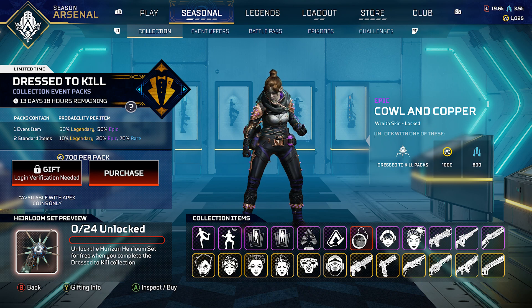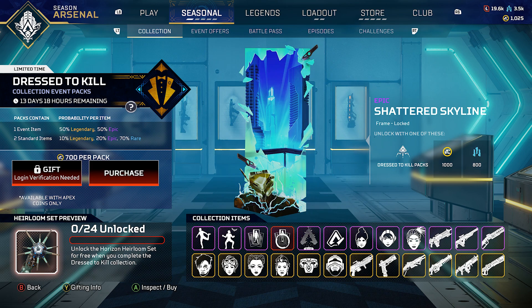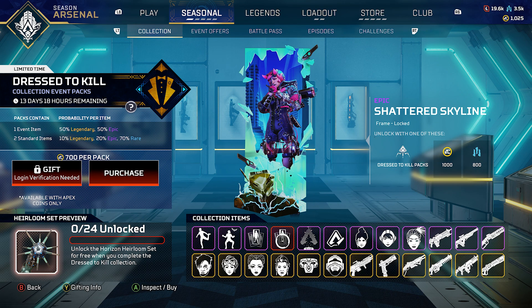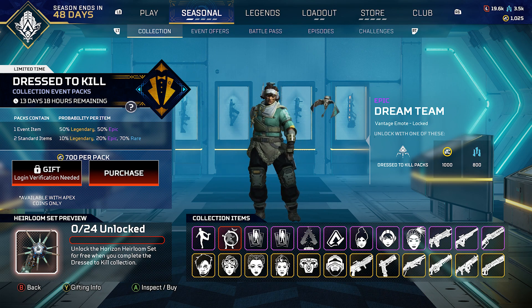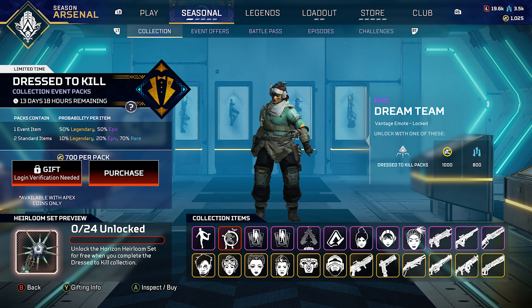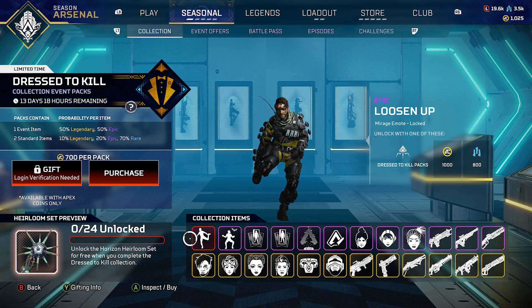Next up we've got the Cowl and Copper skin — looks all right, not too crazy or over the top. Then we have the Venom Grip sticker, the Death Suits You Hollow with the little robot. The next two are frames — the Shattered Skyline frame and the Wanted Man frame. Then we have two emotes: the Dream Team emote for Vantage, with her dancing around and celebrating with the bat.